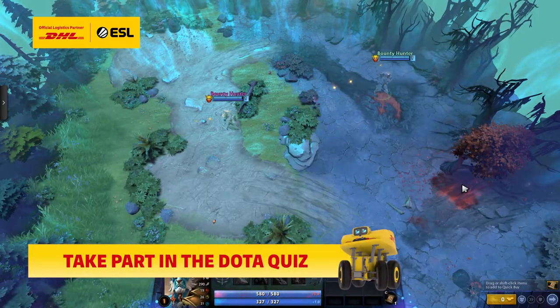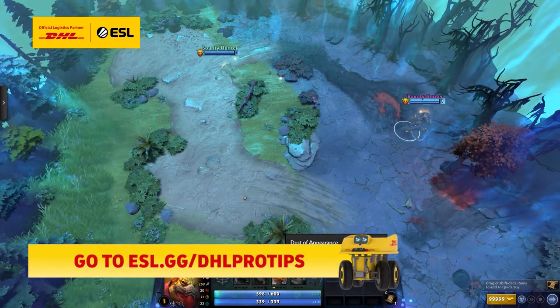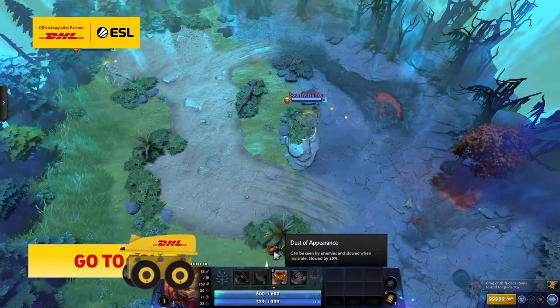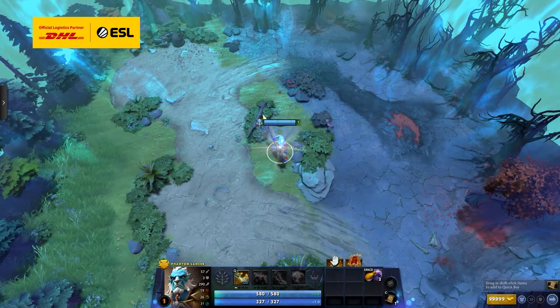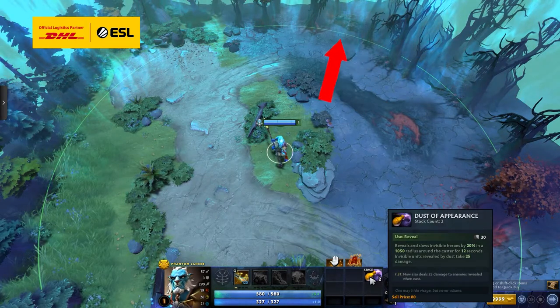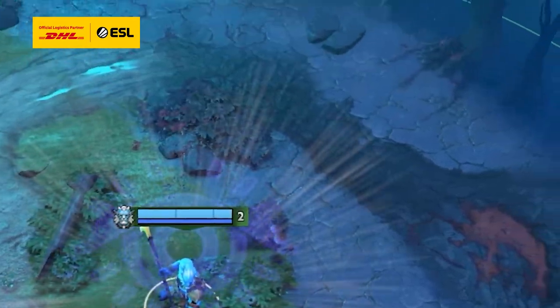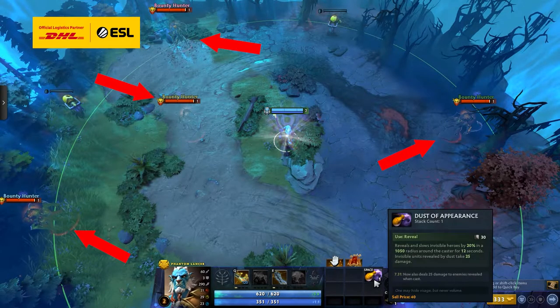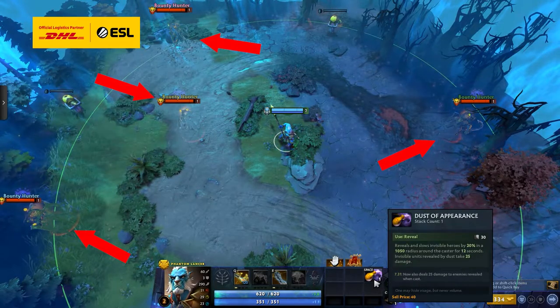Dust also slows invis heroes by 20%, meaning that enemies that are hit are encouraged to break their invis, else continue to be slowed. It's also worth noting, by the way, that the animation for Dust looks a lot smaller than the AOE actually is. And it looks like it moves slowly outward, but it's actually instantaneous across the entire AOE. So, don't be deceived by the animation.